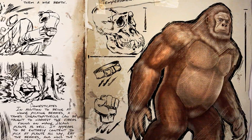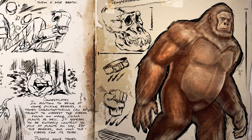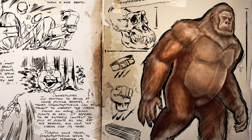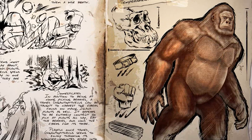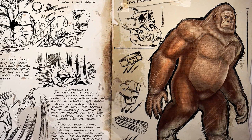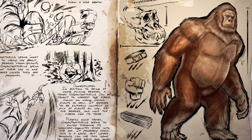The final awesome dinosaur coming to Ark that we are going to discuss is the Gigantopithecus. This gigantic mammal is highly territorial and becomes aggressive if anything comes too close. It thrives on berries and if tamed has many uses — it provides a high yield of fiber if put to work and can even throw its rider high into the air. This will be great for raiding those enemy tribe bases.